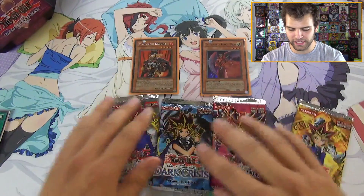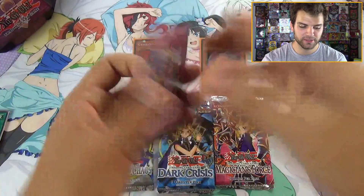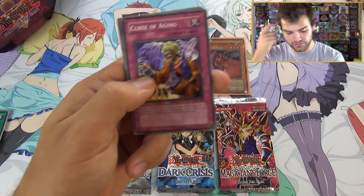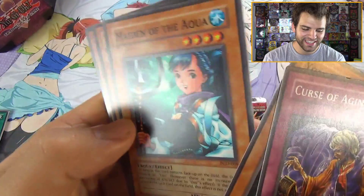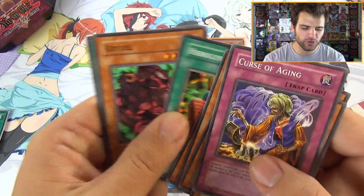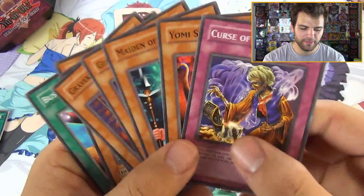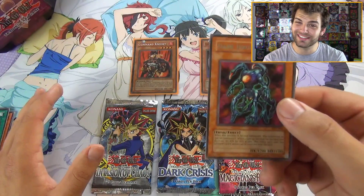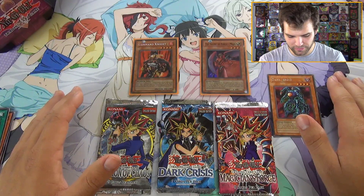On to the Pharaonic Guardian pack. We had that booster box battle between Pharaonic Guardian and Ancient Sanctuary — the battle of Egypt — that was fun. We have: Curse of Aging, can we get another foil? It's really hard. Yomi Ship, Maiden of the Aqua — my favorite card in this set — Giant Axe Mummy, Dark Jeroid, Hieroglyph Lithograph, Buster Rancher, and more. Dark Jeroid when it came out was a pretty interesting card because it could take down pretty much any four-star monster being used at the time.